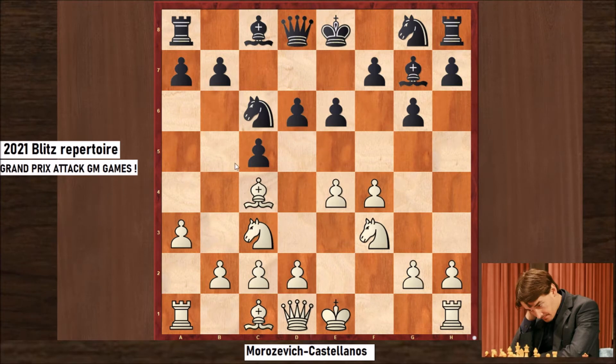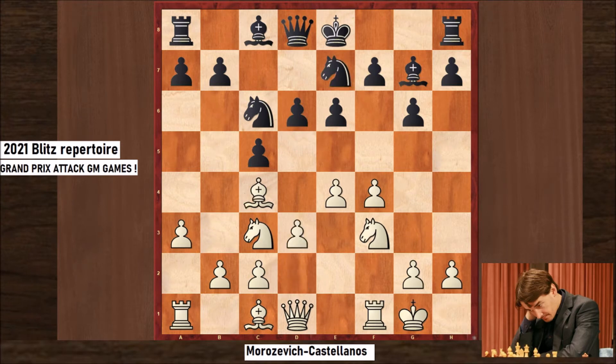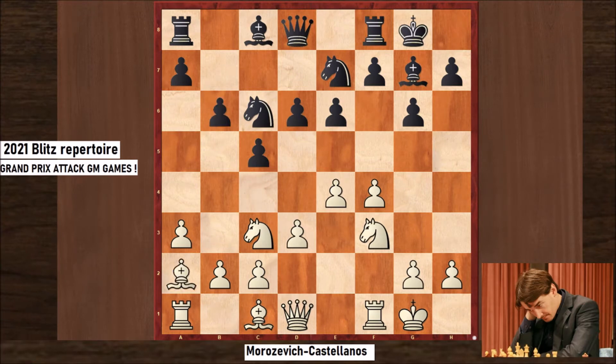Here, Black is playing e6 and d6. In a previous game, d5 was played and the bishop was dropping back to b3. Black wants to play bishop b7, rook c8, and wait to see how White will develop.